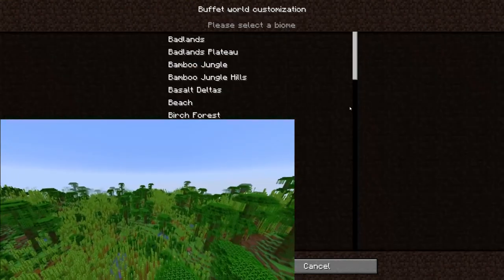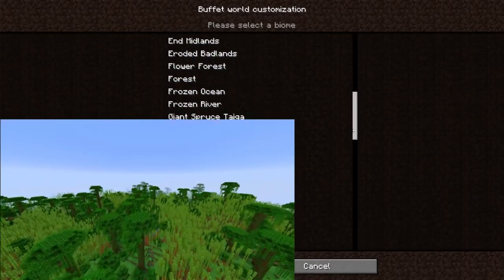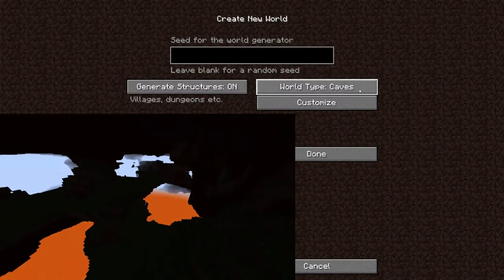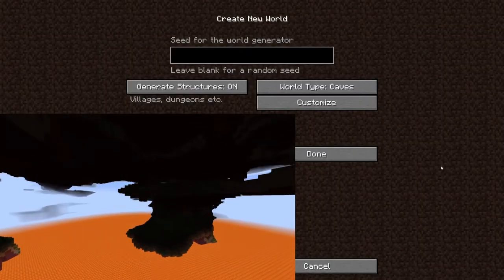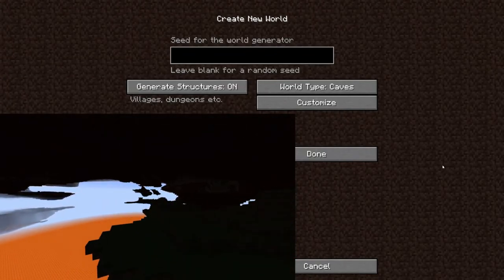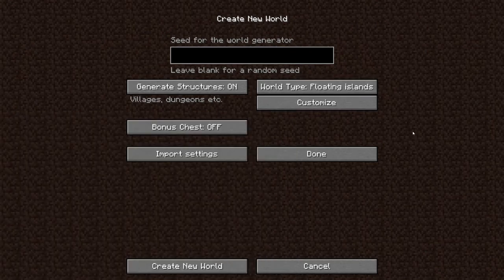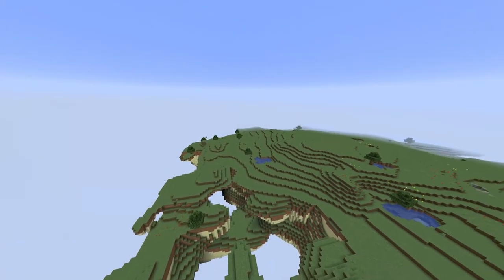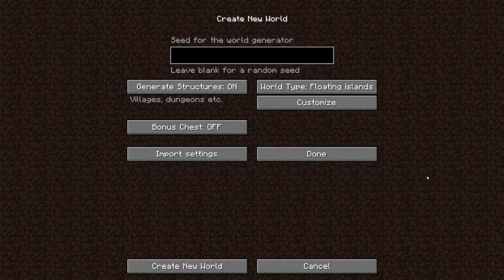Single biome lets you create an infinitely expansive world of any one biome — like if I wanted to make a jungle biome my whole world, I could do that. Caves is also a single biome option, but it will spawn in an overworld-like cave — it's kind of hard to describe, you'll see it in the video. And then we have Floating Islands — it's also a one biome thing, you pick your biome and it'll spawn that. To me it reminds me of the End world, the island where you fight the Ender Dragon — it seems about that size and shape.